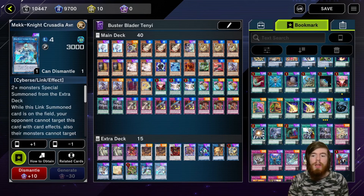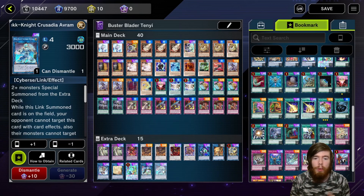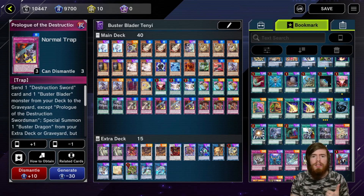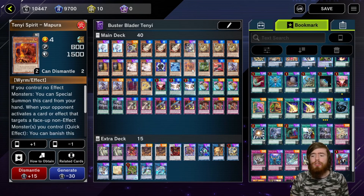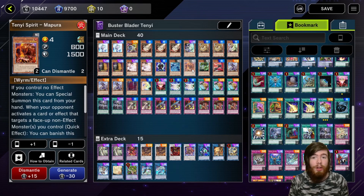It looks complicated, but when you're playing it, it is very simple. Do you have the Prologue trap card? Yes means you have Buster Blader. No means you don't. You don't need to worry about fancy combo extensions past that — it's a yes or a no. When it comes to the rest of your cards, you're usually just deciding: do I want Baron de Fleur or DPE? And if your worst problem in life is deciding between Baron de Fleur and DPE, life's going pretty well for you.